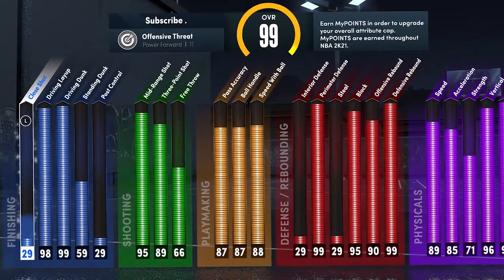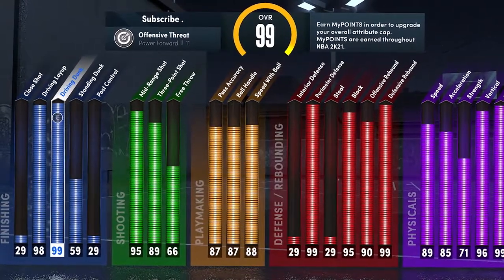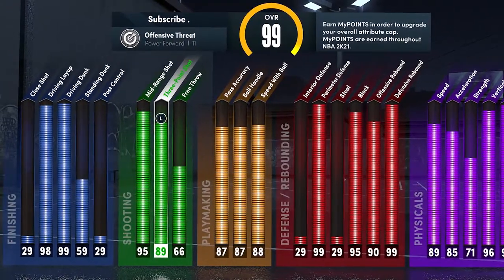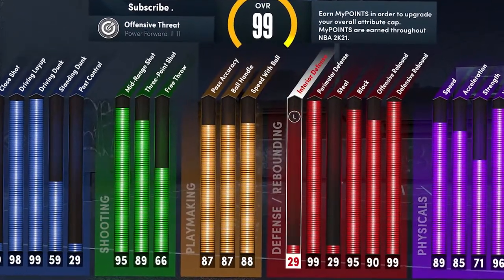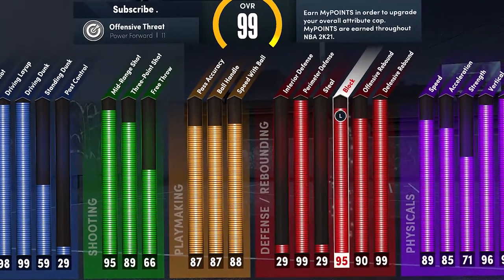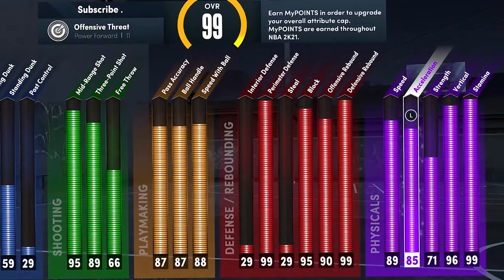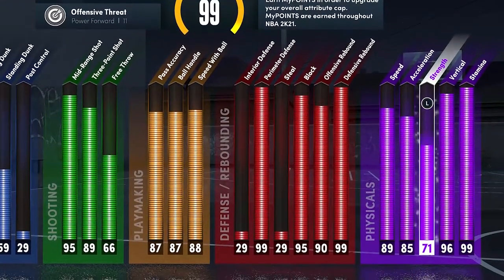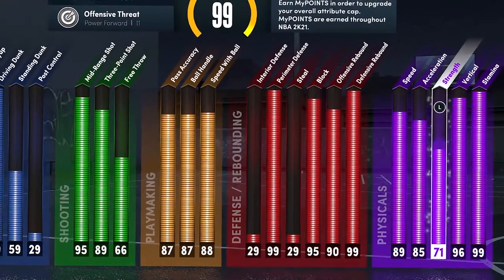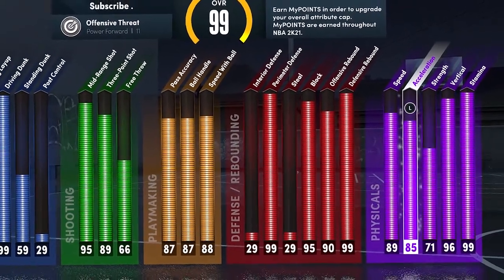To start with the attributes, I'm not gonna read all this out, but the really important things on this build are my 98 driving layup, 99 driving dunk, 89 three-pointer, 87 ball handle, 88 speed with ball, 99 perimeter defense, 95 block, 99 defensive rebound. All my physicals are pretty high — strength isn't the best but you don't need it too much in this game. On this 6-foot-7 power forward, I have 89 speed.